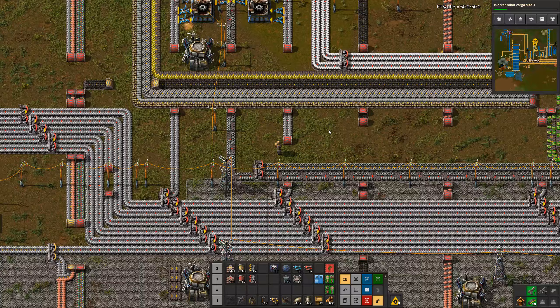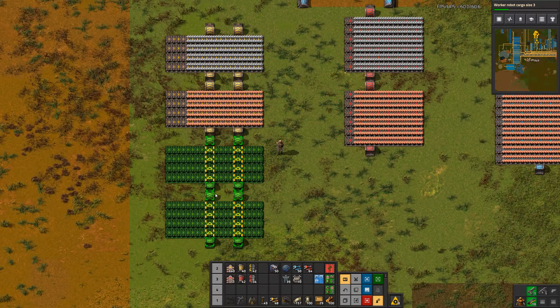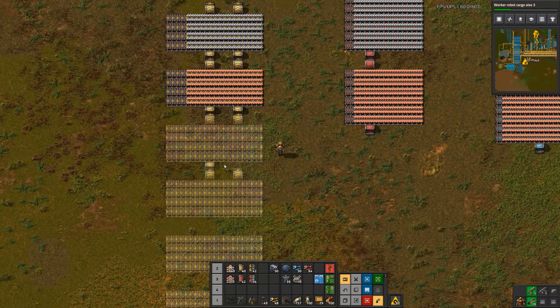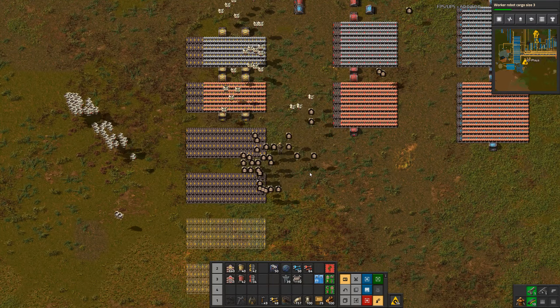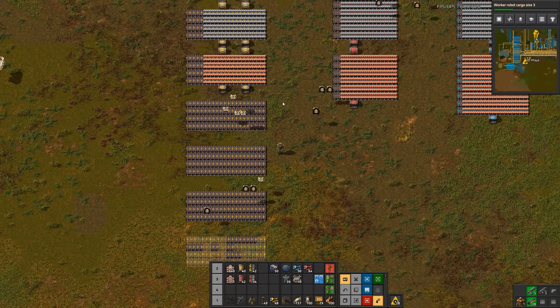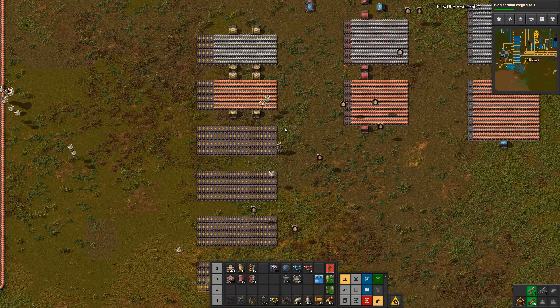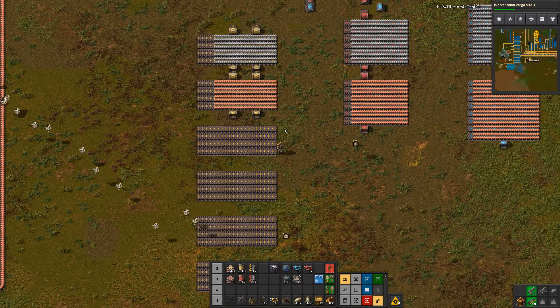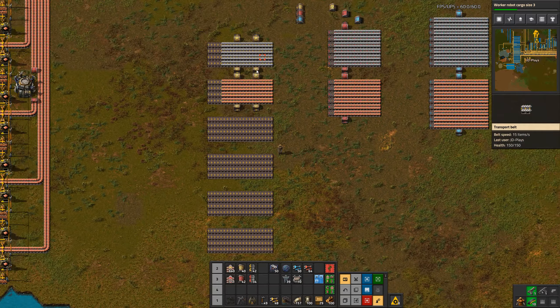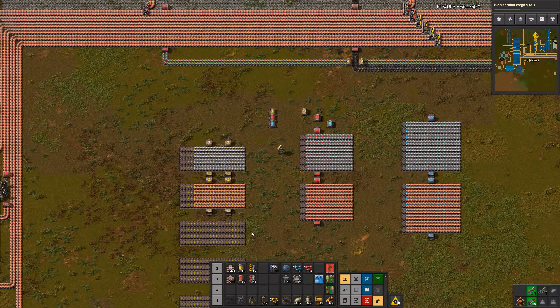Main bus designs improve with practice — you get more understanding of how many lanes to allocate for different things. A lot of people start building their main bus and just pre-allocate 30, 40, however many lanes right from the start, then have robots come build all that infrastructure. They just feed each new item into the next allocated belt. That's perfectly fine — I'd probably recommend that for your first couple of bases. Just allocate 20 or 30 lanes. I've seen main buses with over a hundred different lanes of material in heavily modded playthroughs.